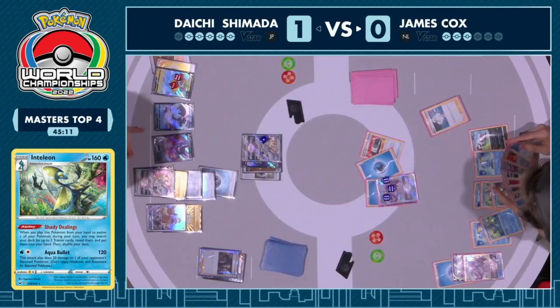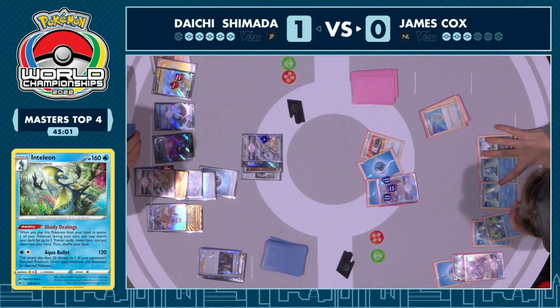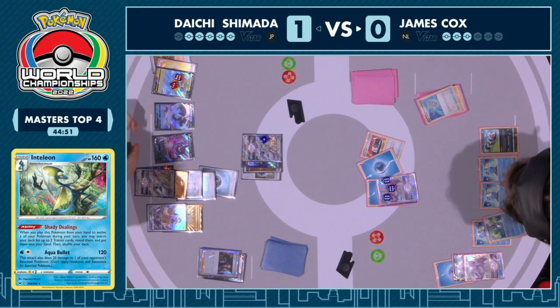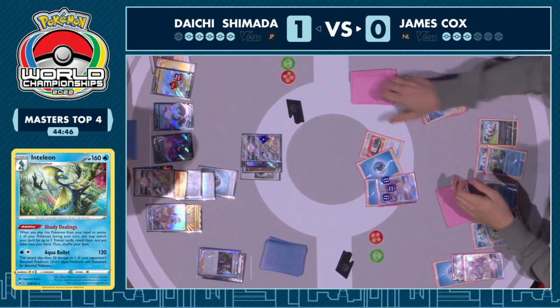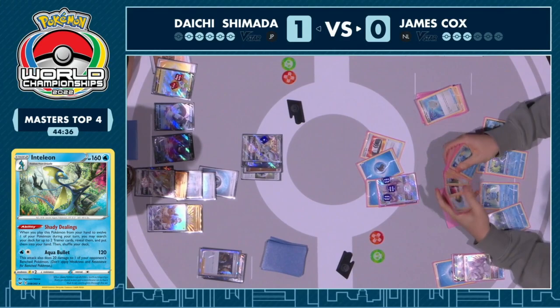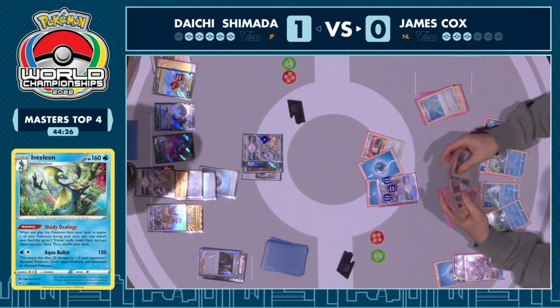That small window of opportunity Palkia has in this matchup is being taken full advantage of to hopefully bring another miracle outcome. The Melanie is extremely smart — it allows James to continue having tempo when it comes to energies for the rest of the game. That opens up Boss's Orders as a potential supporter choice down the line. Wants to draw some more cards, considering what else to use. The Scoop Up Net brings that back, rebench the Sobble — tons of recycling on the Shady Dealings. James is trying to calculate several turns ahead.